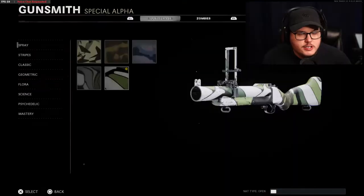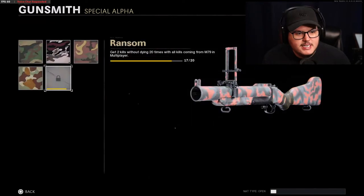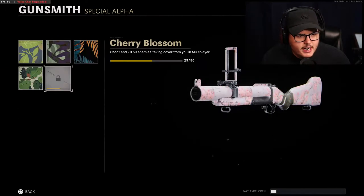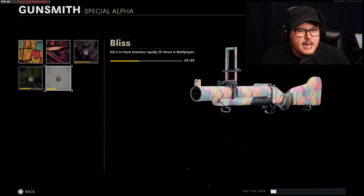Let's take a look at the Thumper progress. I'm at 33 out of 50 long shots. Get two kills without dying in one life — I'm at 17 out of 20, that'll be done in no time. I need one more equipment scorestreak or vehicle kill for that one. Shoot and kill 50 enemies taking cover from you — I'm at 29 out of 50 now. Destroy three scorestreaks in one game is gonna suck. Double kills will just happen even if I have to go hardcore and do what I did with the Cigma and RPG — just get melee kills.